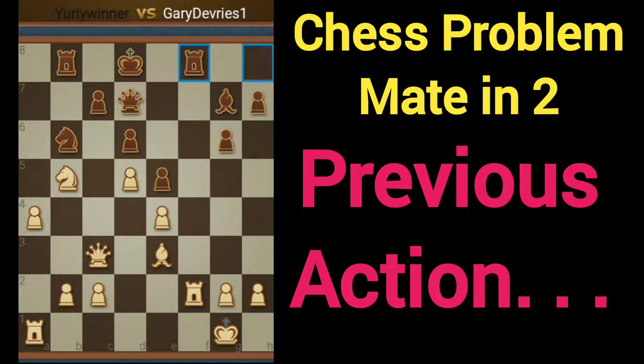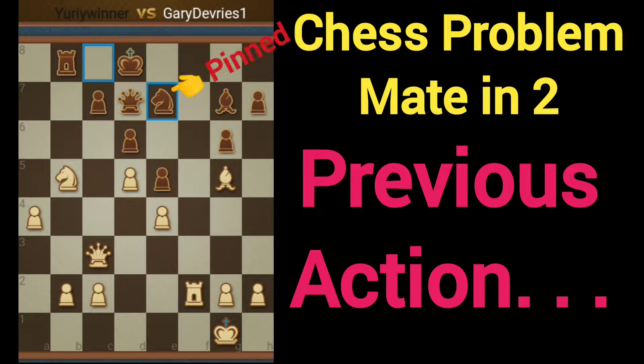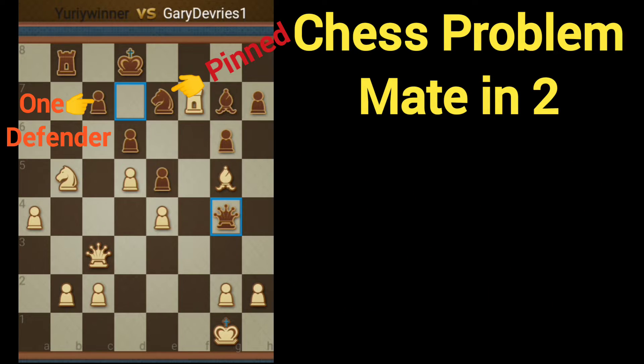Here's the action that leads to the position after a little bit of a trade-off. White decides to check here, black decides to defend with the knight, white decides to bring the rook up putting pressure on the queen as well as the king, black brings the queen out putting counter pressure. It's mate in two for white.